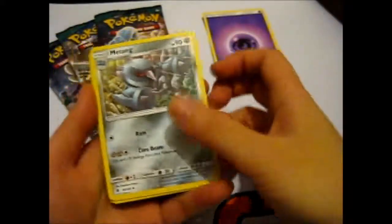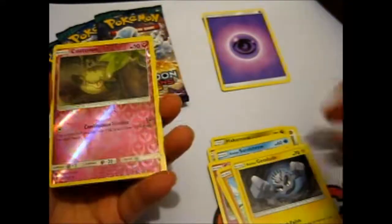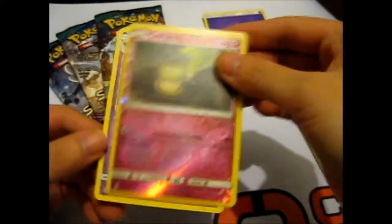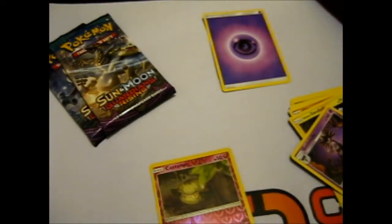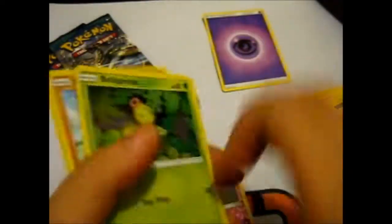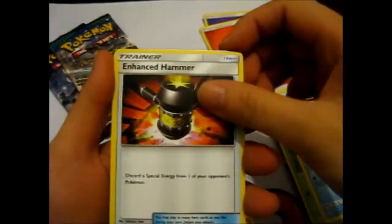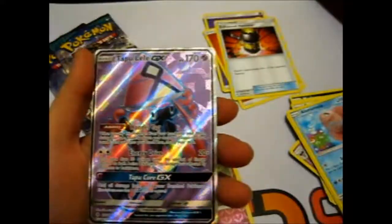I think maybe on the next one we'll see if you'd prefer to go fast, like how Darium does it on his channel, or do a half-pack thing. A half pack would be like this — four cards like that, and then we slow roll this one.